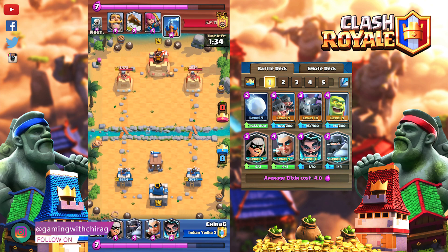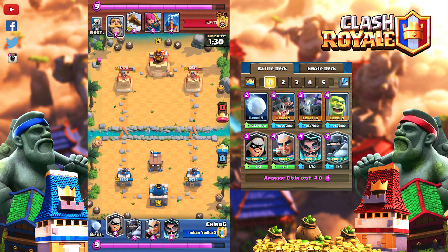Fourth card is Electro Wizard. Electro Wizard is your main defensive card and a very important card since in this deck there is no damage-dealing card. Use Electro Wizard against Inferno Dragon, Inferno Tower, and most importantly against Sparky decks. Use it to beat out opponent's damage-dealing cards.